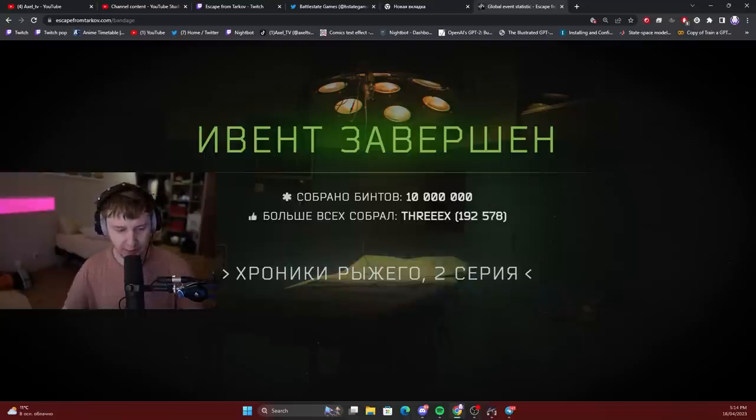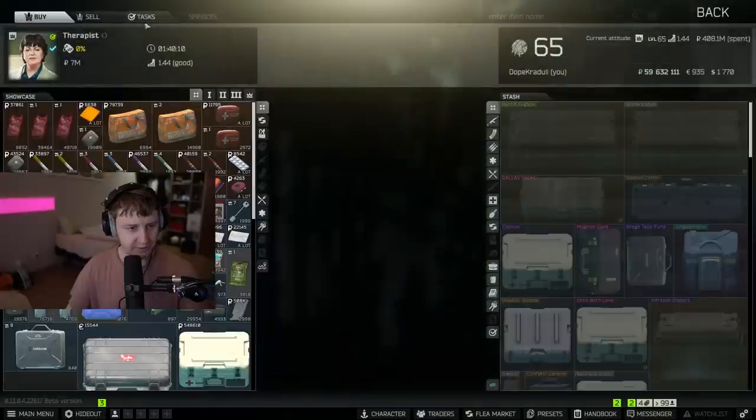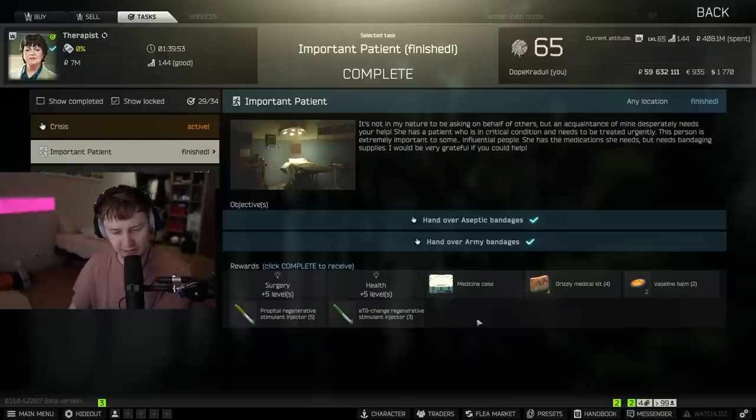We also got some in-game rewards. I have not collected them yet, so let's check them out. Therapist, important patient quest is done, and there's the rewards: Surgery plus five levels, Health, Medicine case for grizzlies, two vaselines, five propitals, and three ETGs.